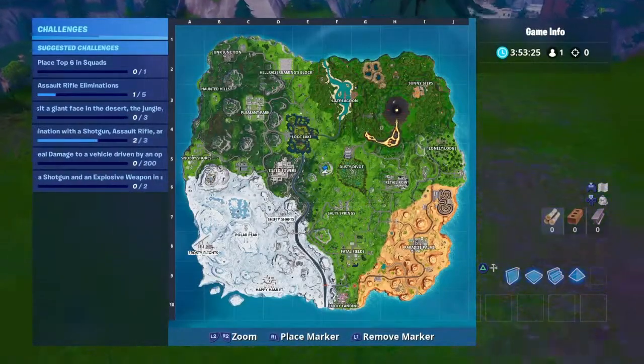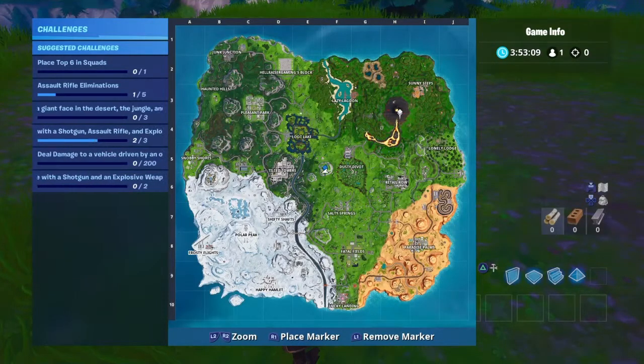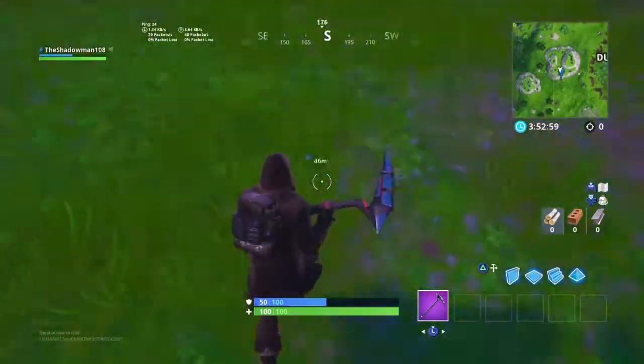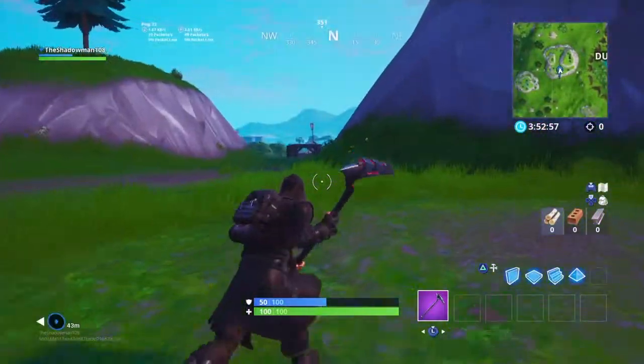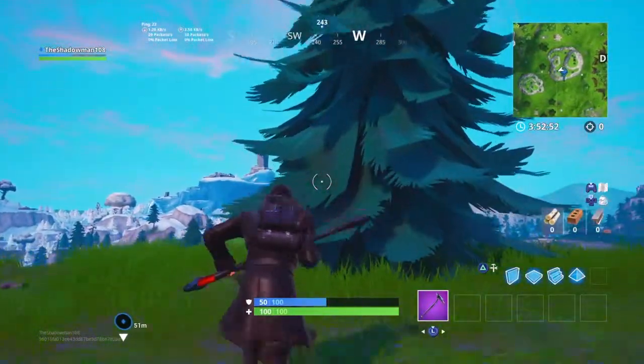So if you look on your map, notice that this is season five, season six changed a little bit up here, season eight, season seven. Draw an imaginary line from Paradise Palms to the haunted castle, and then draw a line from the volcano to Polar Peak. X marks the spot — something is going to happen here. I feel it — something is going to happen to this mount for a major live event.